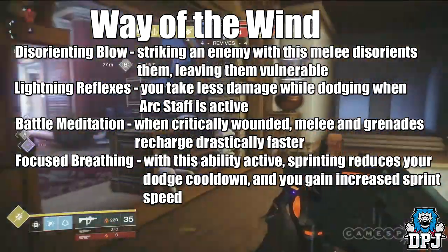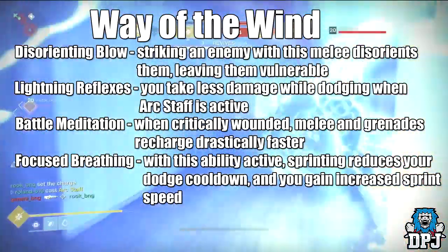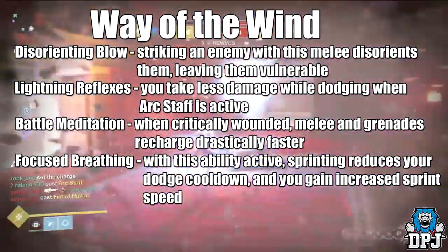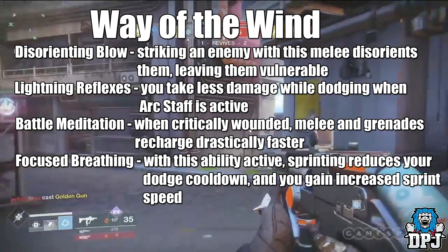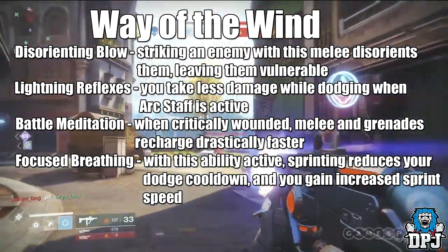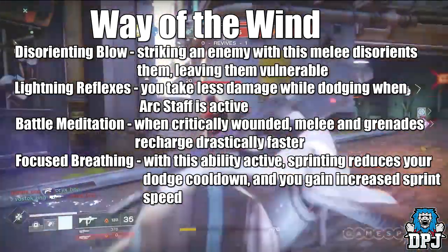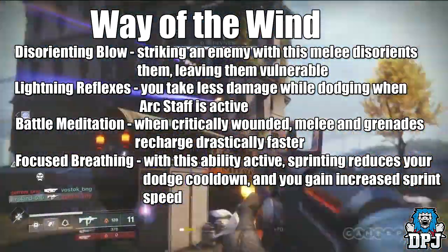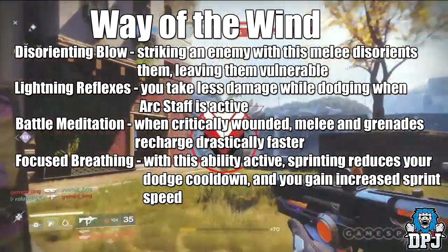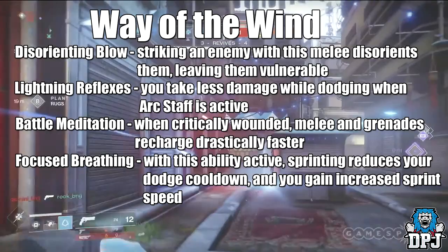The other path of four perks is called Way of the Wind: Disorienting Blow — striking an enemy with this melee disorients them leaving them vulnerable; Lightning Reflexes — you take less damage while dodging when your Arc Staff is active; Battle Meditation — when critically wounded, melee and grenades recharge drastically faster; and Focused Breathing — with this ability active, sprinting reduces your dodge cooldown and you gain increased sprint speed.